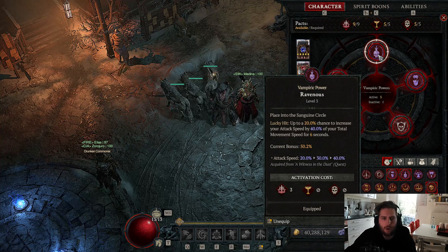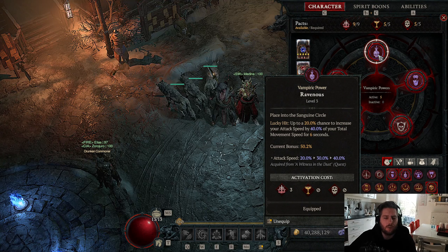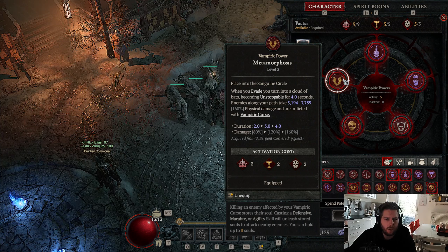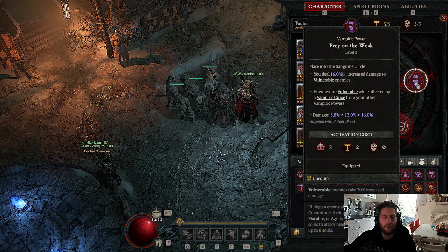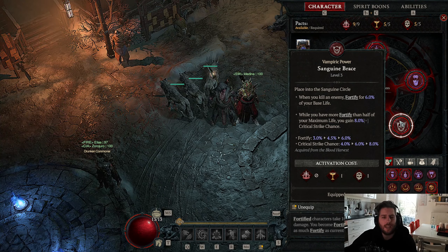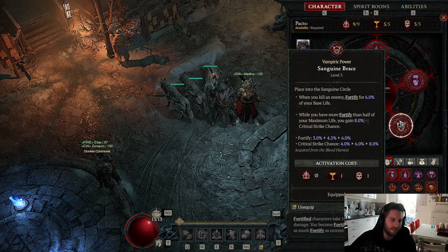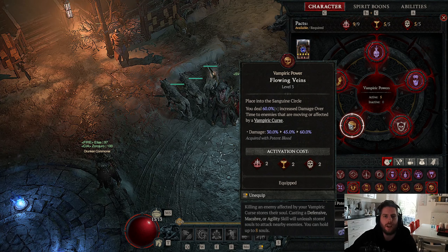For vampiric powers, take Ravenous for huge chunks of attack speed with lucky hit chance. Also Metamorphosis - it is our base source of resource generation with Tibalt's Will and main source of vulnerable application with Prey on the Weak, because every time an enemy is applied with Vampiric Curse it also becomes vulnerable. Sanguine Brace gives huge amounts of fortify and 8% crit chance, which is really nice. And Flowing Veins for 60% more damage over time while enemies are affected by our Vampiric Curses.